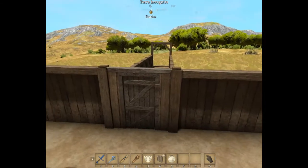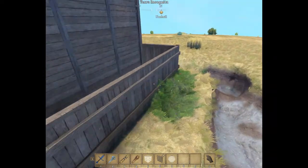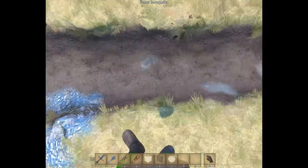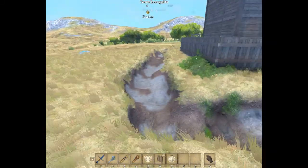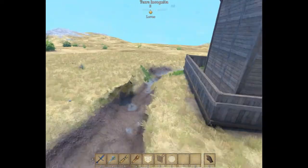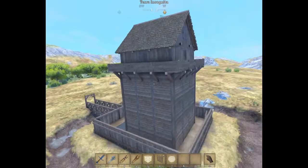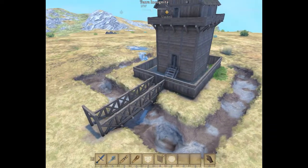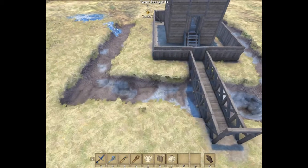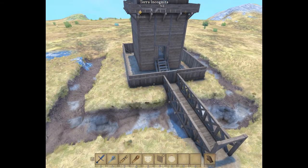The only fault I'm really finding with this one is it doesn't have a section along the main defensive wall for defenders to walk around. But the moat actually helps with that — it adds an extra layer of defense. You'd have to figure out the server rules for attackers filling in the moat or digging underneath. So that was the Wooden Keep by Shilka.